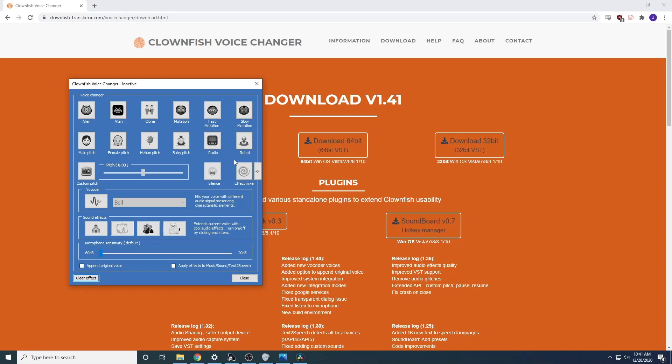So those are the basic effects for Clownfish. Now in this new release — this is brand new groundbreaking technology — we have the effect mixer, where you can actually chain multiple effects together. This is pretty frickin cool, and I'm going to show you some cool combinations you can pull out and impress your friends.